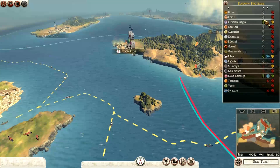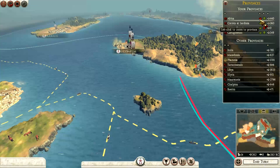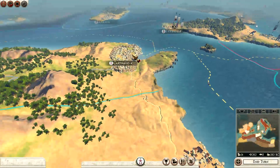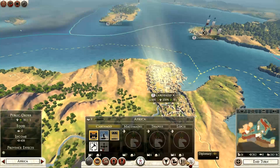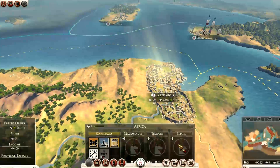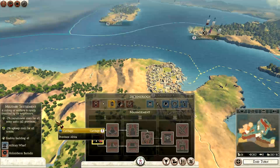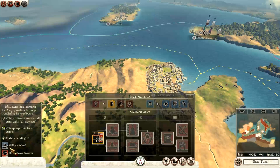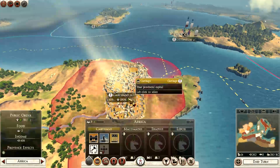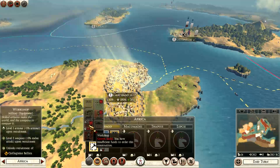Syracuse and the Turtadani are unfriendly as well. This gives us a nice little overview. With provinces, Africa imports food, so I probably need food in Carthage — that gives me a good idea of what I actually need to do. One more turn for a military settlement, which gives me two percent upkeep costs for all armies and enables me to build a military wharf and a Holosiderous barracks.